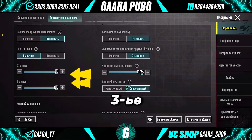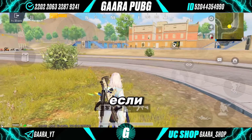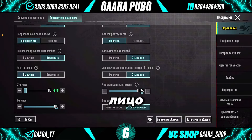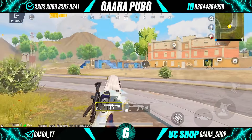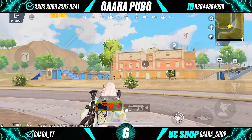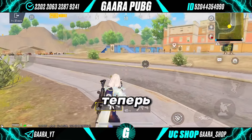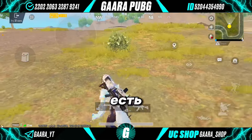Now, what does third person and first person mean? For example, remember this — you can see there is a frying pan here. Notice the character. Now I set third person to 80 — you see, the character becomes closer. I personally play with third person at maximum and first person also at maximum.